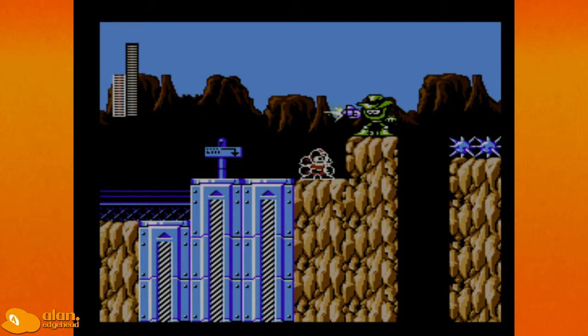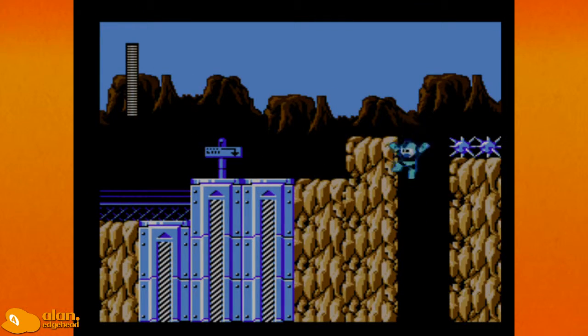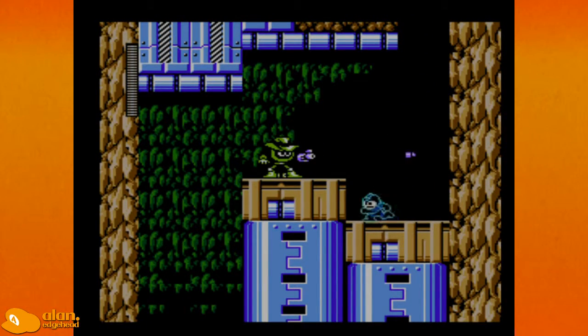Bust that open and get an E-tank. Let me kill this cowboy. Now I'm gonna go back to not being Rush Power. I don't know why there's spikes over there. Oh, it's another cowboy guy.